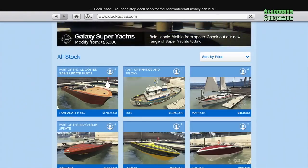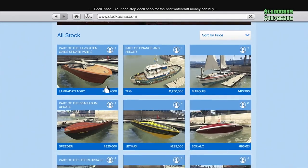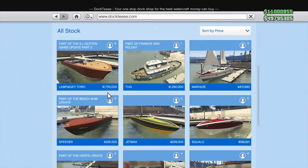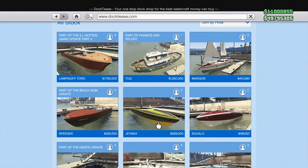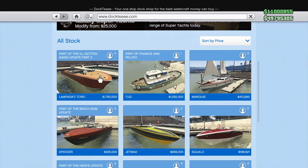Our first Docktease vehicle today — and I'm sure many of you expected me to say the Tug — but it's the Lampadati Toro. What makes the Toro so special that it has to be $1.75 million when you compare it to something like the Speeder, the JetMax, the Squalo, or the Tropic that are $325,000 or $299,000? Why does this have to be nearly $2 million just because it has Lampadati in front of it? It came out about three years ago and it's still the most expensive boat, which is pretty crazy.